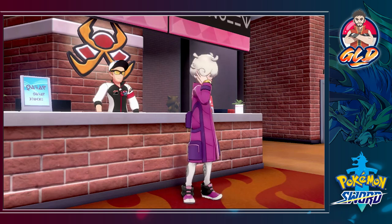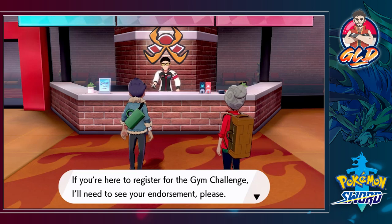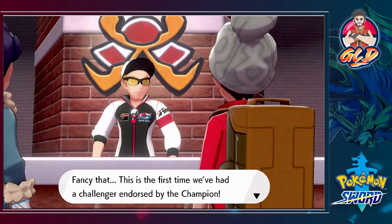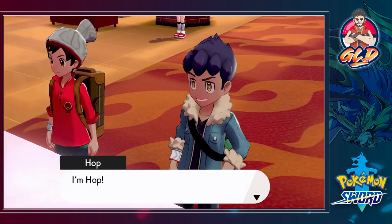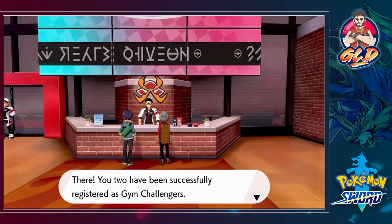This guy doesn't even say excuse me — what a piece of work. 'If you're here to register for the gym challenge, I'll need your endorsement please.' We're giving our endorsements straight from the champ himself. 'Fancy that — this is the first time we've had a challenger endorsed by the champion. Two of you at once? I wonder what's to come for Leon this year. The two of you must be something special.' 'I'm Hop — Leon's little brother, and the next champion!'